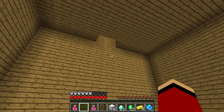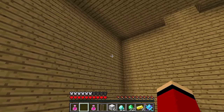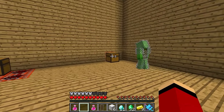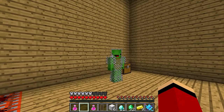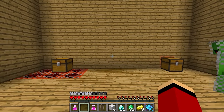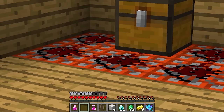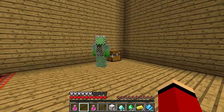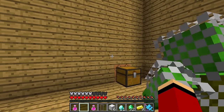Hang on! How are we supposed to climb higher from here? There are two chests here! Mikey, there might be something inside these chests that will help us climb the tower! Which one do you think we should open first? Wait — under the chest on the left? That looks like TNT! Something bad is definitely gonna happen if we open the chest on the left! I bet the one on the right is safe! Let's open it!